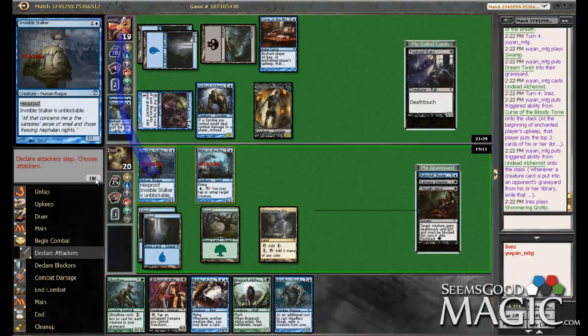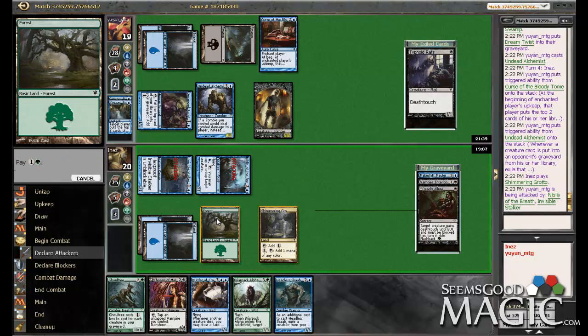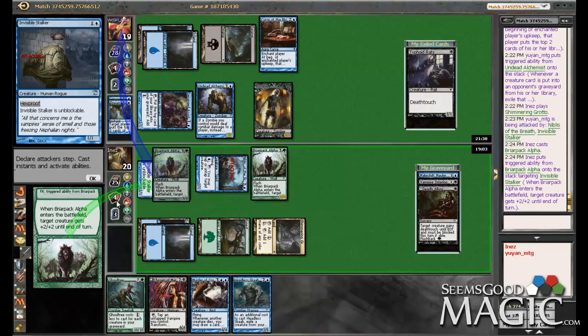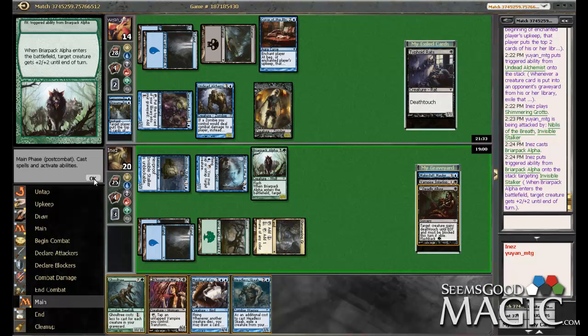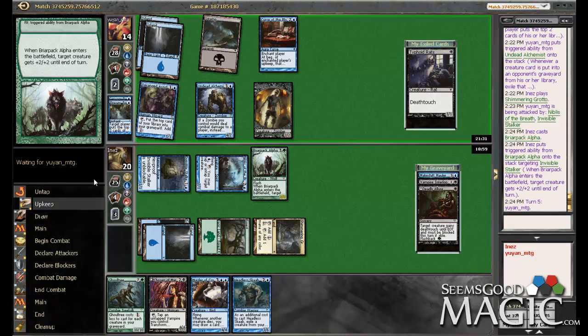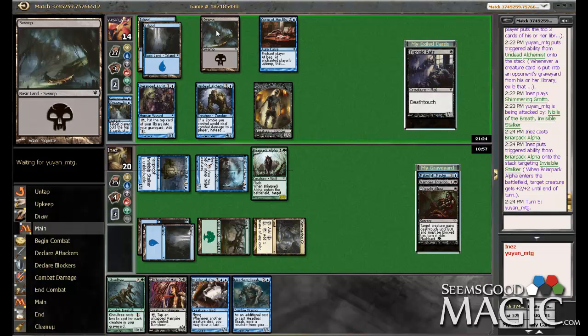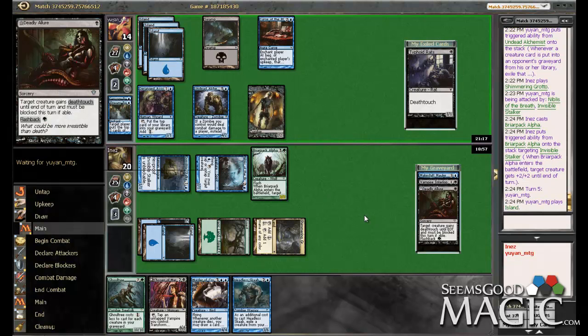I believe my best option is a race. I'm going to play the Briar Pack Alpha — pump the Invisible Stalker. So we're on pure beatdown plan now, and if he can get by the Briar Pack Alpha we're in pretty big trouble, but next turn I have a possible Murder of Crows and we can just try and race.